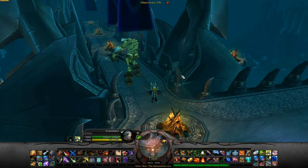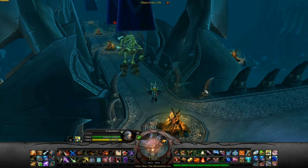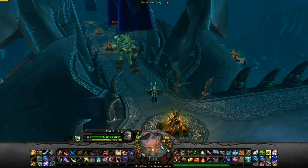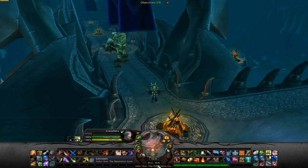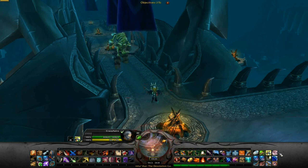Here's the overview of my new interface. I'm using Spartan UI, which is the bar you see at the bottom. There's SexyMap with all my minimap buttons. There's the time, the TLOC, and the location below that. And I've got all my shortkey buttons.